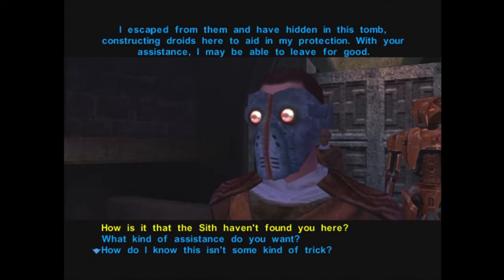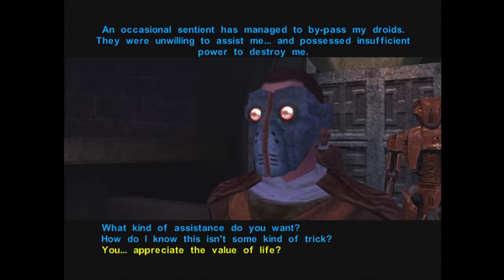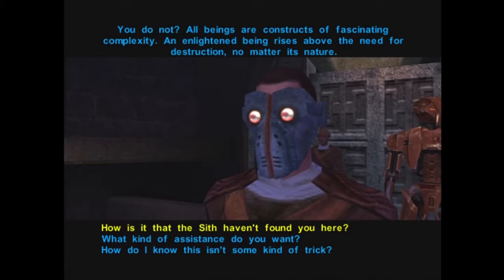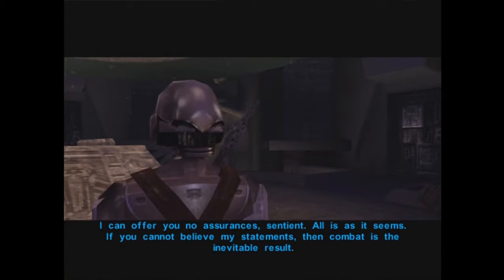We ask how the Sith haven't found him. The droid says an occasional sentient has managed to bypass his droids — they were unwilling to assist him and possessed insufficient power to destroy him. We note we destroyed all his droids pretty easily. The droid clarifies: 'All beings are constructs of fascinating complexity. An enlightened being rises above the need for destruction, no matter its nature.' We question whether this is a trick. The droid replies: 'I can offer you no assurances. All is as it seems. If you cannot debate my statements, combat is the inevitable result.'